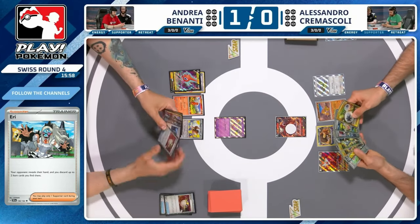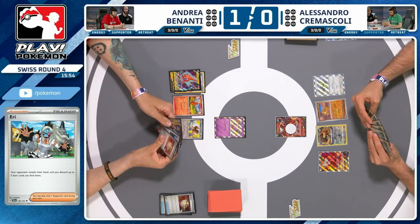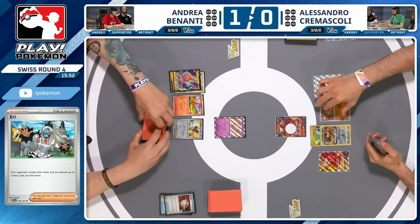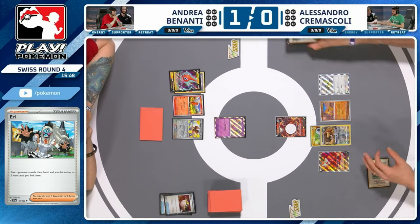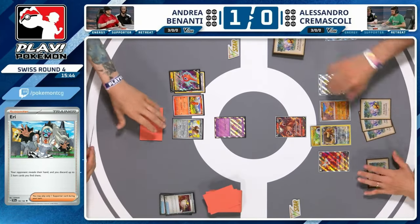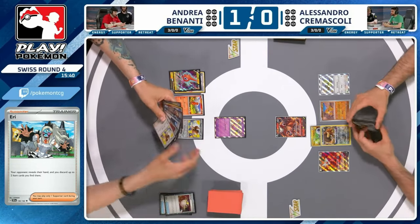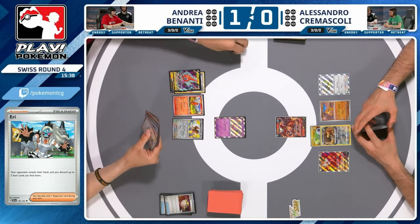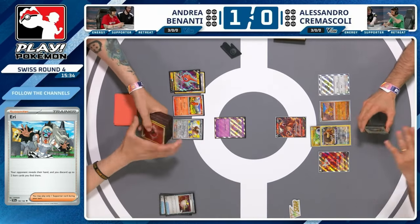Got to be worried if you're Alessandro — 'he's got the Pidgeot and the Charizard, he's still got it.' Is this a turn where you start thinking about using TM Devolution? If they're going to Rare Candy you've got a way around it. Prepping for that is certainly reasonable — we do see energy onto the Bouffalant for that reason. Let's see the flip of the Forest Seal Stone for Andrea, who can do the Candy-Pidgeot, Candy-Charizard dance again.